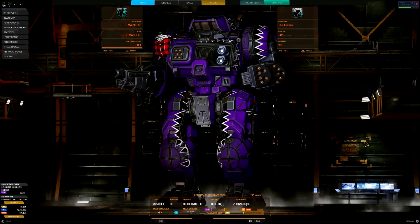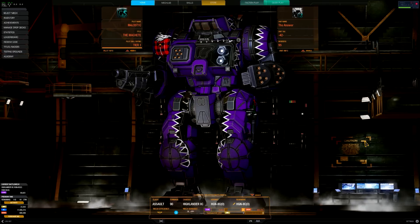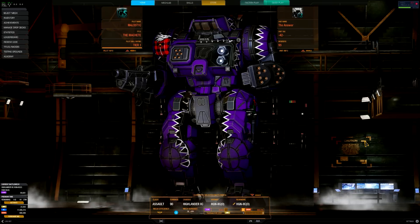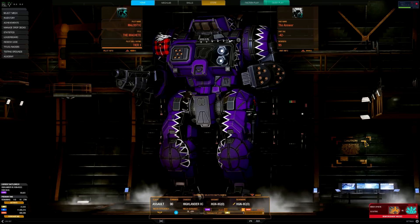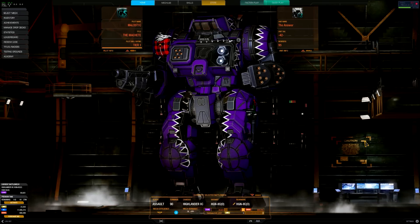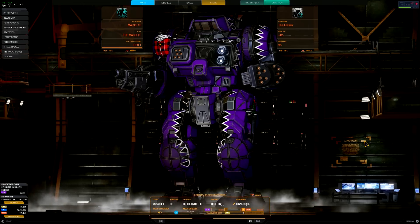It's a very interesting setup on this mech, especially where all the hard points are located. I feel like that's half of where the unappealing side to the Highlander 2C comes from — all the hard points are kind of scattered across it. You have to really picture where your shots are going and what you're shooting and what's available to you.